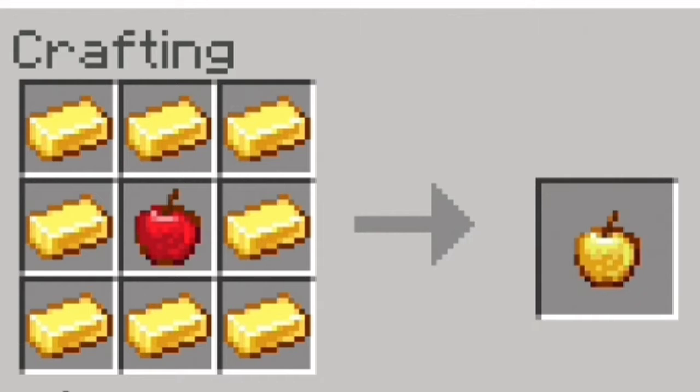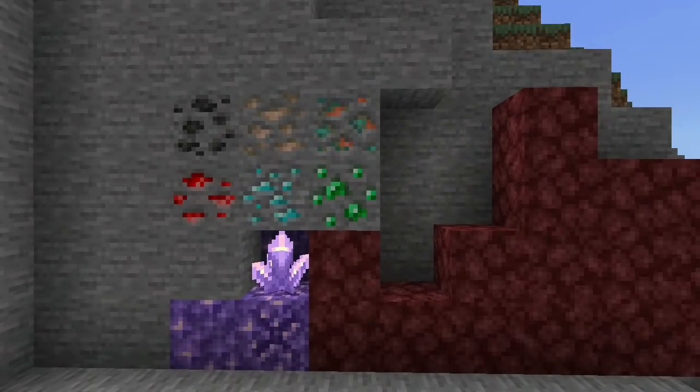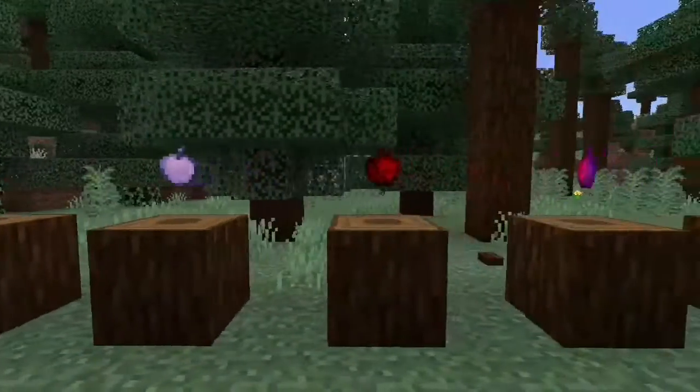Of course, every Minecraft player is very familiar with the golden apple. Golden apple consists of gold, a type of ore. And as all of you might know, there are currently 11 ores in Minecraft. And here in this add-on, 7 of them are featured in unique varieties of apples.